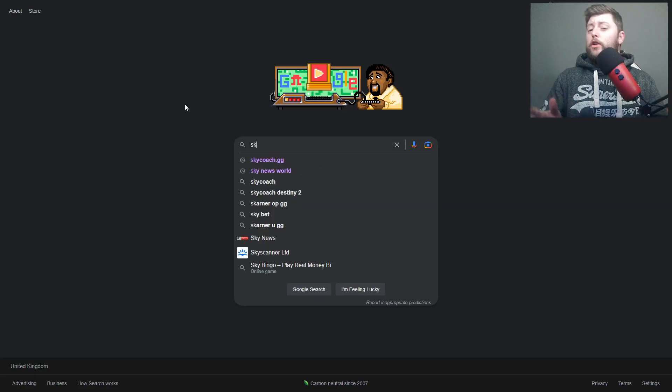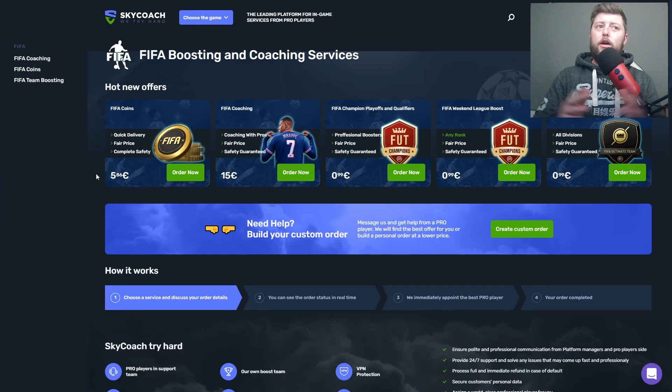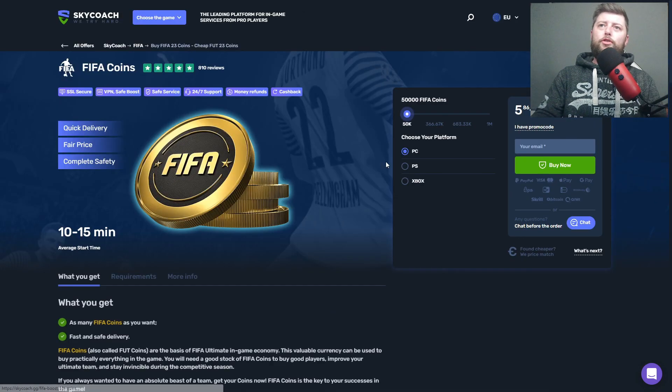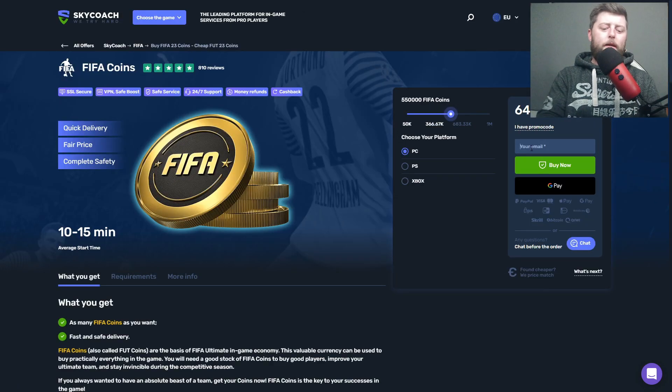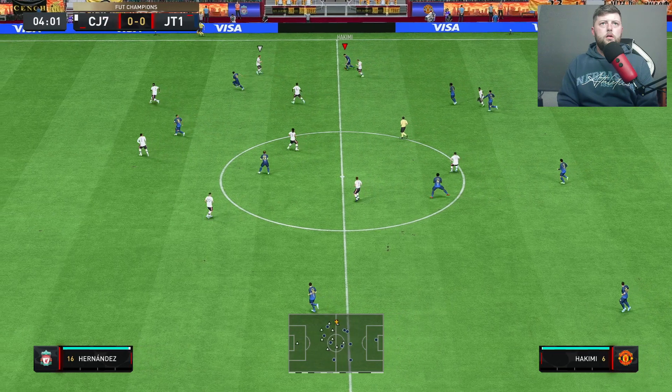If you're looking for coins or a coaching boosting service, head over to skycoach.gg, go into your order now, make sure you hit the promotional code, type in JT and get yourself 10% off any services on skycoach.gg.